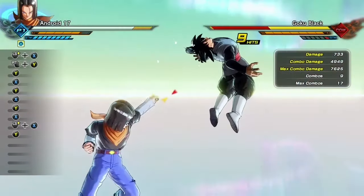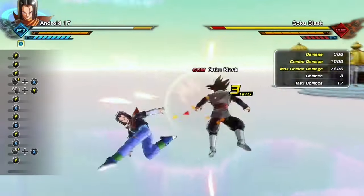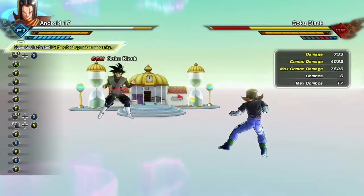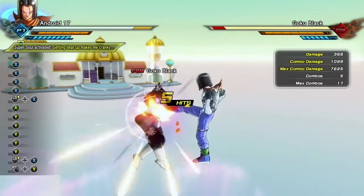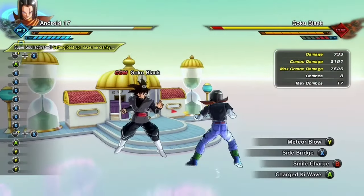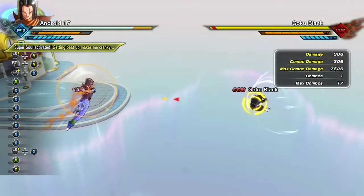I also have 'CPU Recovery' on. If you don't know what those two mean: if the stamina break takes too long to hit, the CPU will guard, which means it won't work online. And if I try to do a stamina break where I knock him away and then go for another, the CPU will recover if it can — but obviously he can't here.